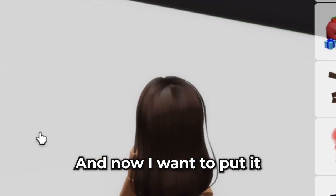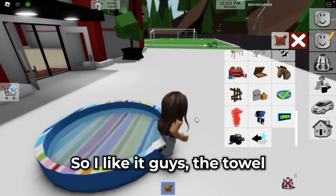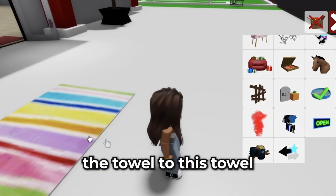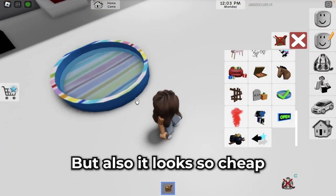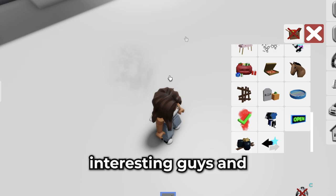Now we have to choose the pool — it's an interesting option. I'll put it here. There is a pool, guys! It's so summery, I like it. There's a towel here, and we can also change the towel to different styles. Some look a bit cheap but it's interesting.